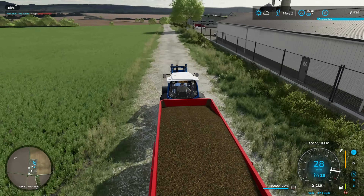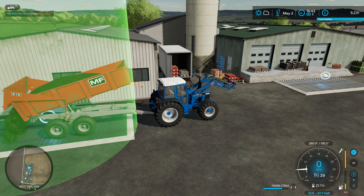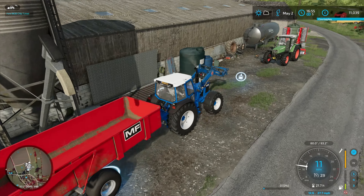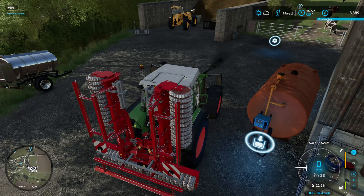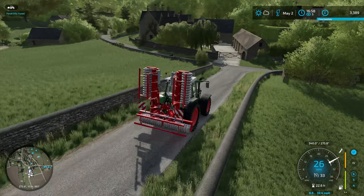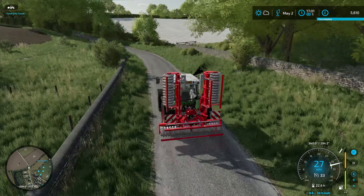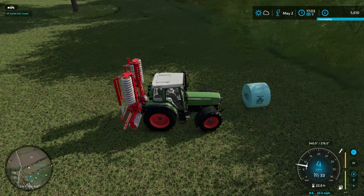We're off to the Cotswold Stores to sell some silage. That's brought in two grand. We've got enough cash in the bank now, between that and the BGA paying out every hour, to get the Fent repaired at least. Seven and a half grand on servicing the old tractor. There is one more baling contract, but I just didn't fancy doing more grass work straight away. We're probably going to let that one go, even though it would be a good earner and a good way to test my theory about whether the BGA keeps all the bales if it's full.